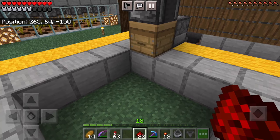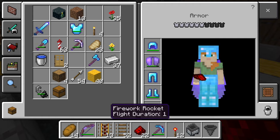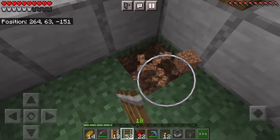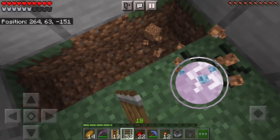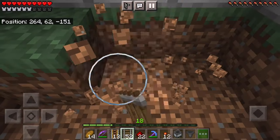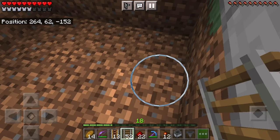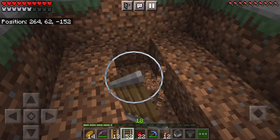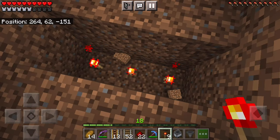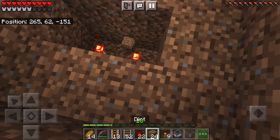The next thing you're going to want is your collection system. For that you're just going to need some rails — I'd probably use redstone torches. The thing with honeycomb is it can land kind of all over the place, so I'd recommend filling in the whole area with rails, especially if it's a small area like this, just to make it work a little bit better. I'm probably going to have the chest come outside of here so I don't have to keep coming in.